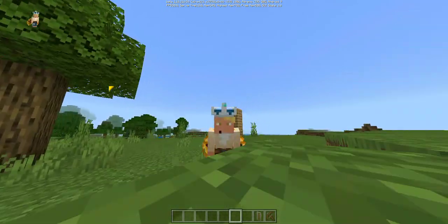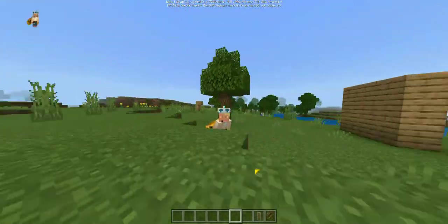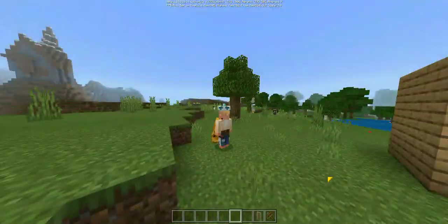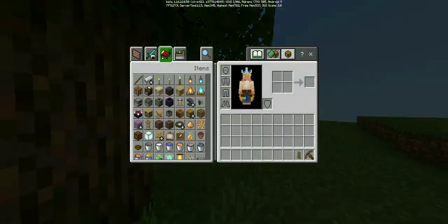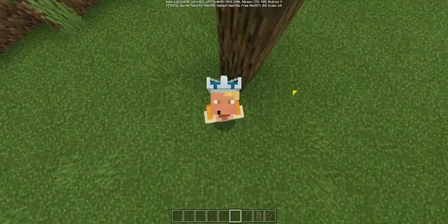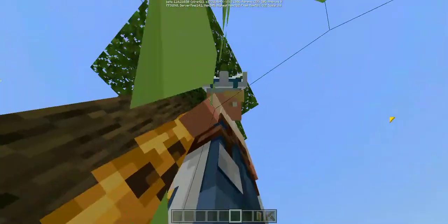Hey everyone, it's me Skifari, and today we're gonna play Minecraft. I will showcase all of the bugs that I found on Minecraft Pocket Edition. I'm on Pocket Edition, I have no buttons. The first bug you can see is this yellow thing, the touch indicator flying all over the screen — that's the yellow touch I've seen.